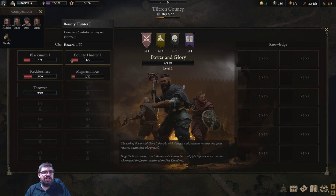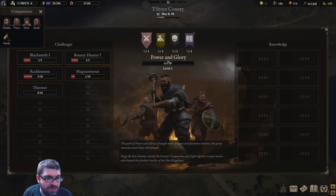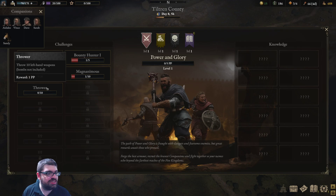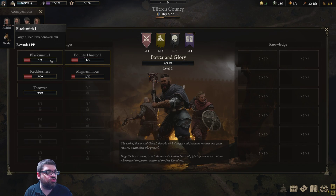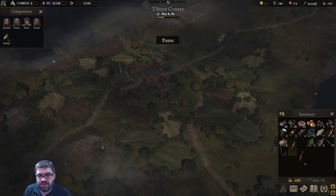There's also a Paths system — these are challenges that earn you power and glory points. Right now I have zero out of five. By completing things like bounty hunting, spending valor points, or forging tier-one weapons, you unlock more recipes and bonuses. Just keep doing things and unlock points for the paths.